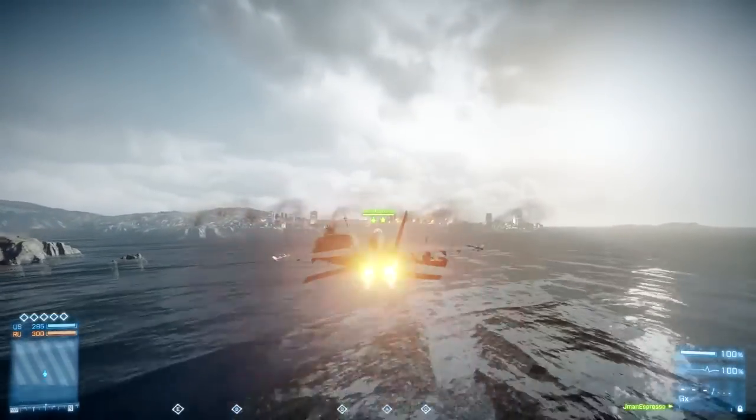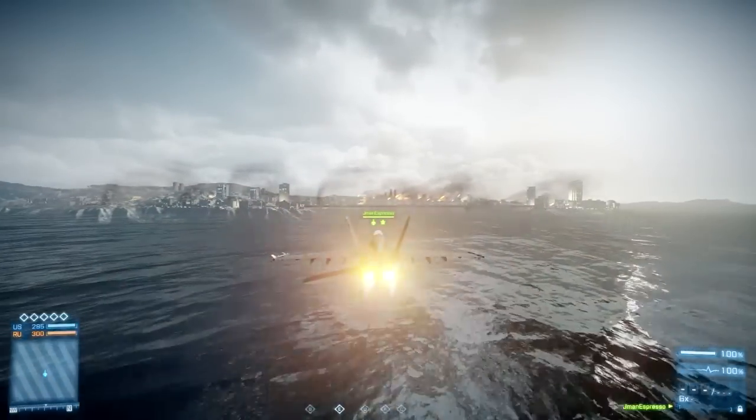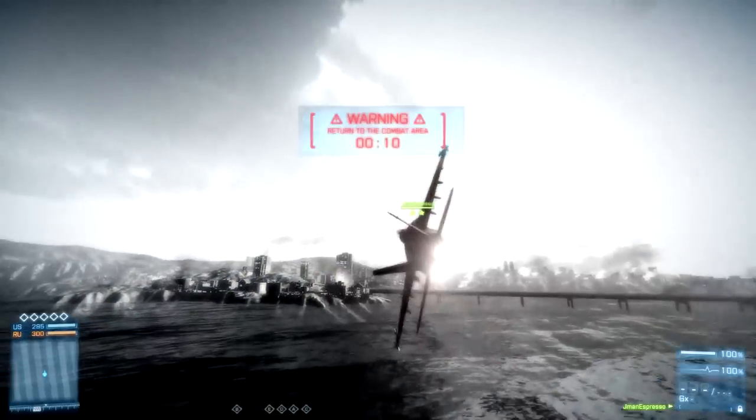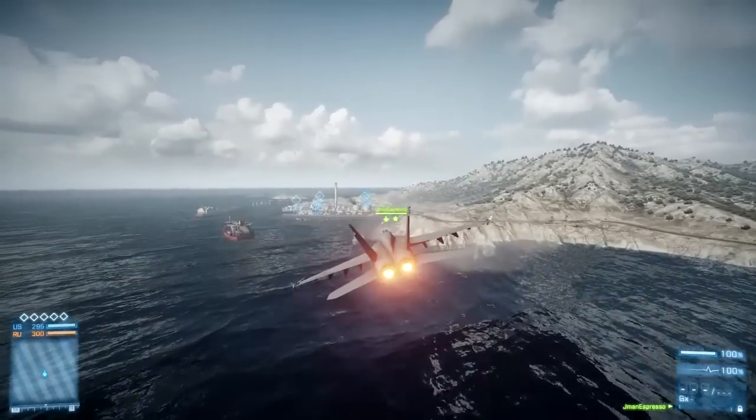Basically you have your forward thrust controls on WASD. The afterburner is Shift — that's like run — and then you have forward throttle and reverse throttle or slow down, which are W and S, and then A and D for strafing.